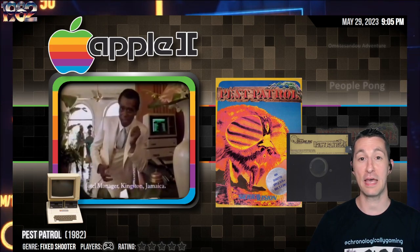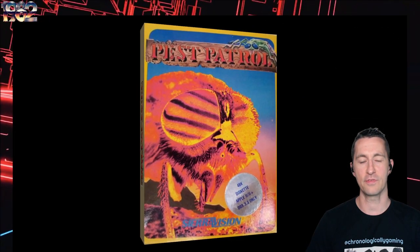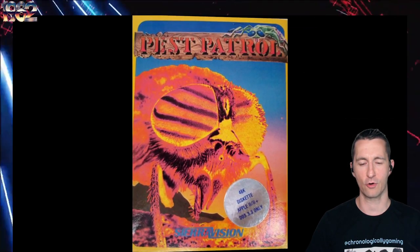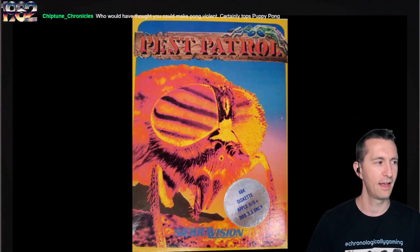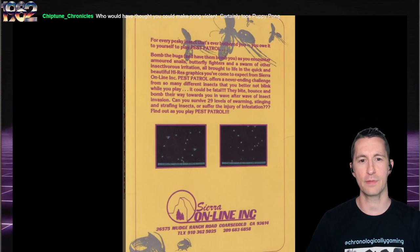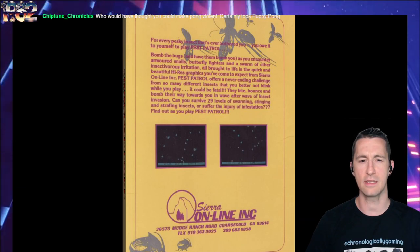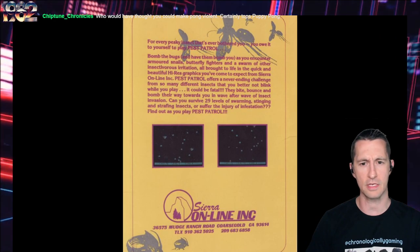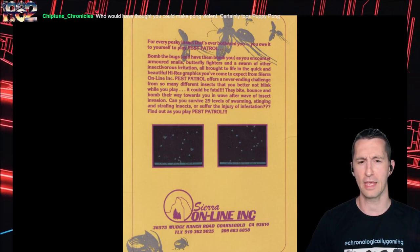We're still on the Apple II and this is Pest Patrol. Let's take a look at Pest Patrol, starting with the box. That is some very bizarre front of the box — an actual zoomed-in fly going in for a creepy look. Looks like this needs 48k. Why do you need 48k to play Pest Patrol? Let's flip it over to the back. For pesky insects that ever bothered you, you owed it to yourself to play Pest Patrol. Bomb the bugs and have them bomb you as you encounter armored snails and butterfly fighters.